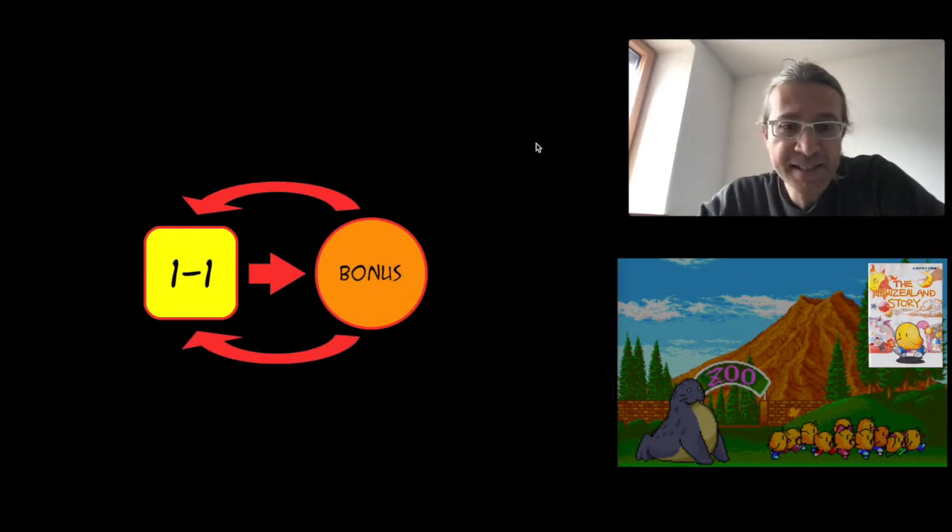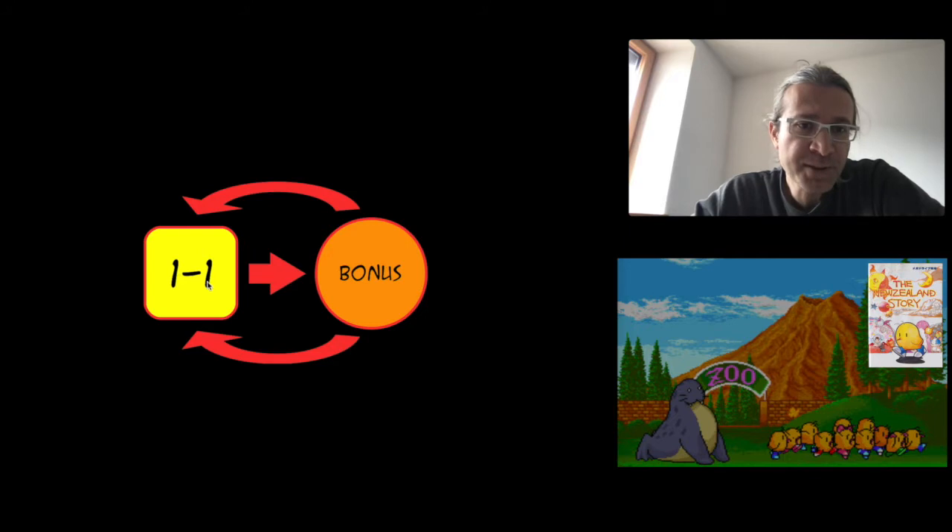This is a small scheme of what you've just seen for the warps in level 1.1. You start there, take the warp, it brings you to this bonus level which has two doors — left and right — taking you back to 1.1 in different areas where you can collect the apples or the letters.